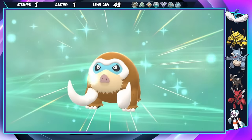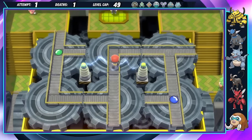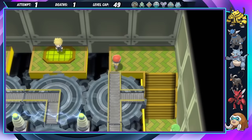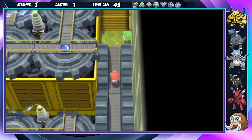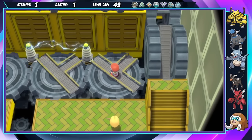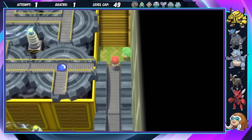Some training and evolutions later, I'm ready for Gym 8. This might be a good point to mention that I'm not withholding evolutions from Tonga or Grom on purpose — I'd much rather have them fully evolved, but their evolution items are post-game exclusives, which is really weird considering how most of the other items are readily available.